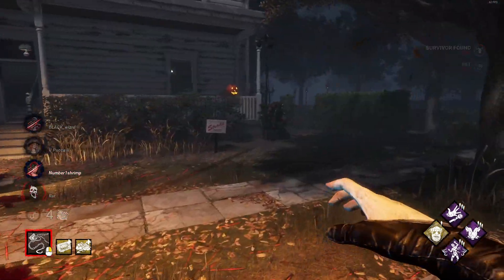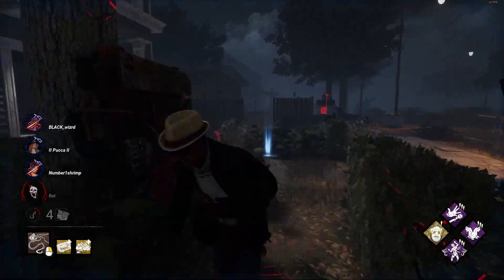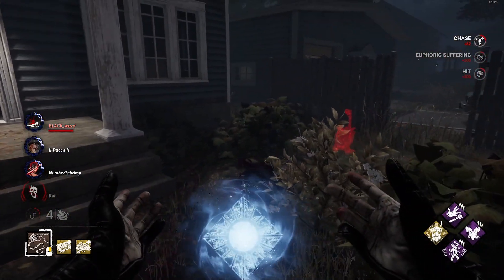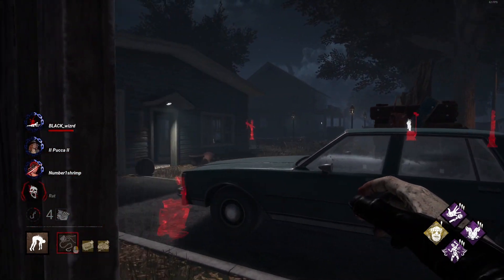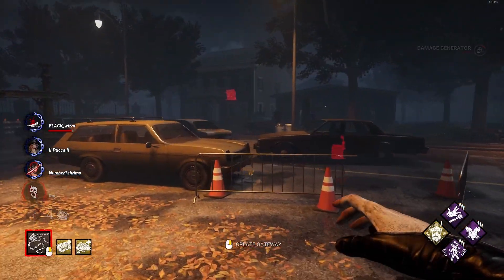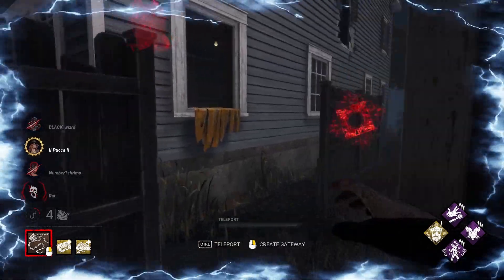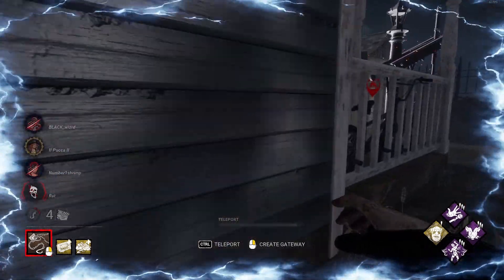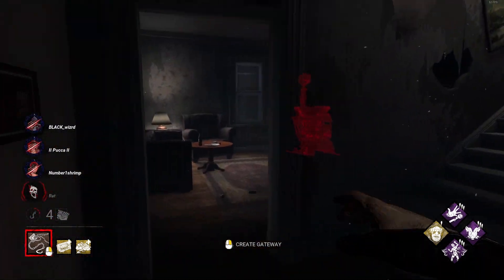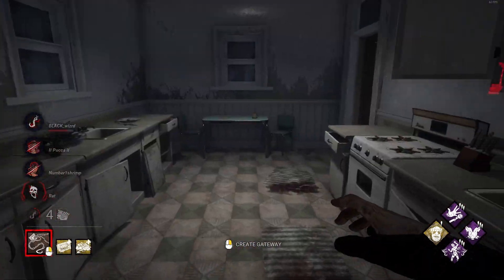Now you dropped your stuff too — how about that! I hate this game... game's wonderful. There's one teammate I have not seen so I'm assuming they are definitely hitting gens right now. There are no hooks nearby. I'm gonna let them wiggle out — I don't know where he went. I'm gonna walk up on him. There she is — that's the one I've been looking for. Very hard for you guys to heal, huh?